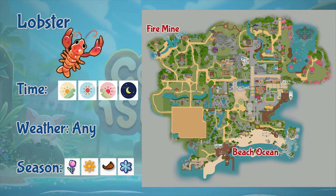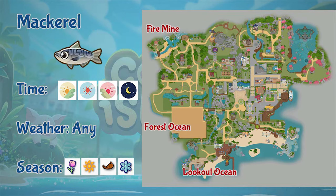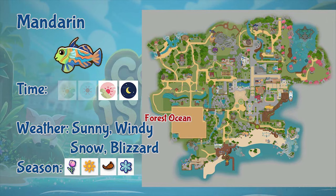Next is lobster. You can find lobsters in the beach ocean and the fire mine — the water section. Lobsters appear the whole day, in any weather, and in all seasons. Next is mackerel. Mackerel can be found in the forest and lookout ocean sections, and also in the lava section of the fire mines. You can find mackerel the whole day, in any weather, and it appears throughout the whole year.